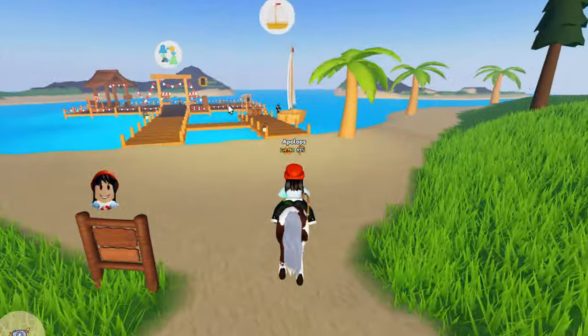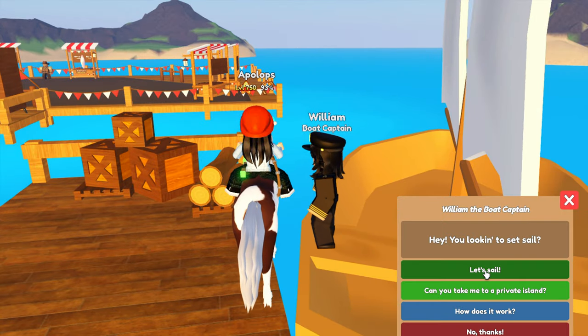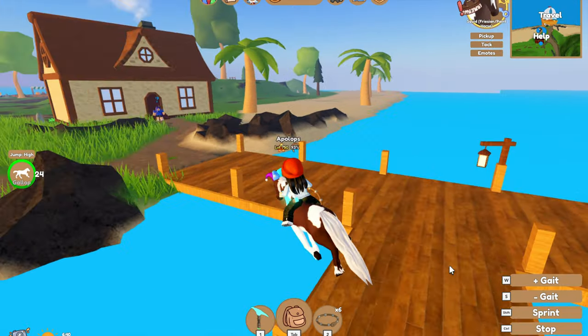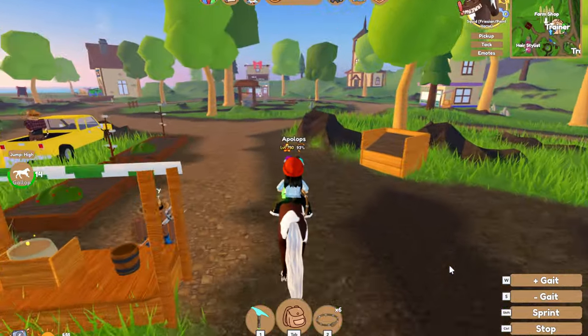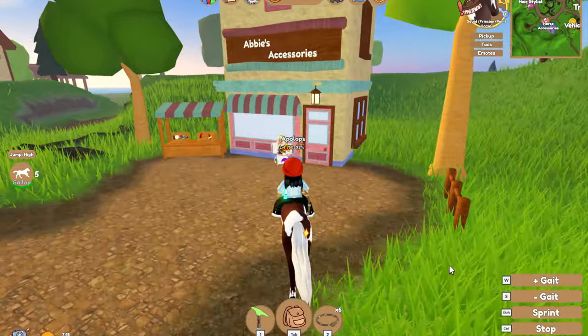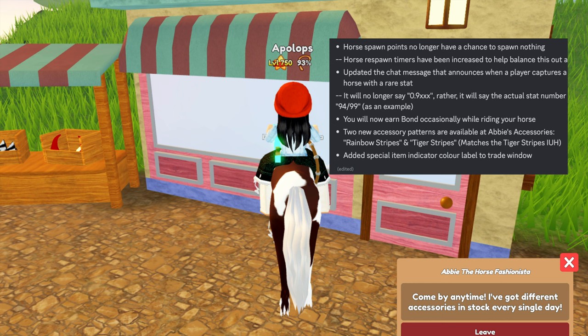Two new accessory patterns are available at Abby's Accessories. Let's head over there now and see if they are in the shop. I think the update did go live today because on the Discord they put all this information up today. This is the zebra print — I feel like I have to get it so I have it ready for when I find the zebra print horse. She doesn't seem to have the new accessories in stock yet.